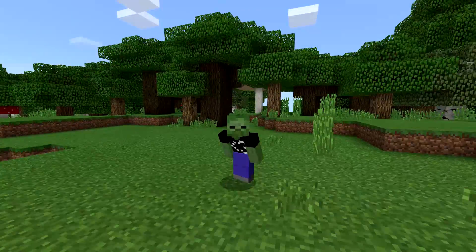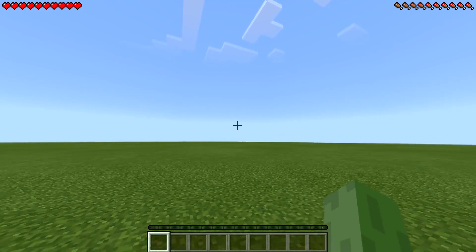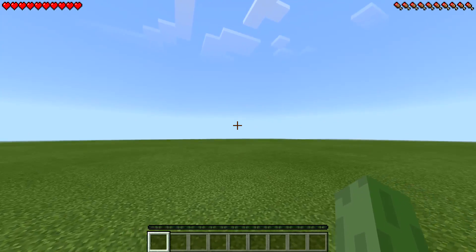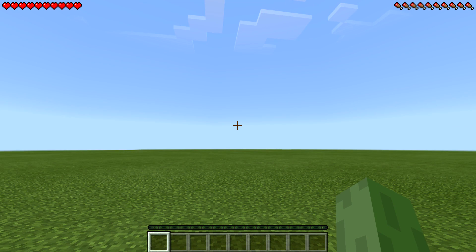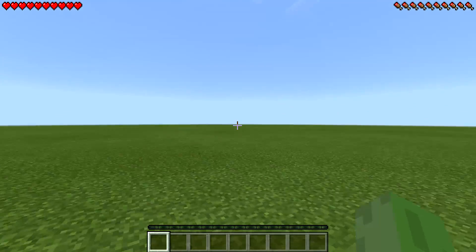So let's switch worlds and see what we're doing today. Okay guys, here we are in a flat world in Minecraft Pocket Edition. Now today, as you guys have seen from the title, we are using an instant house mod, as in we can literally make a house appear out of nowhere.